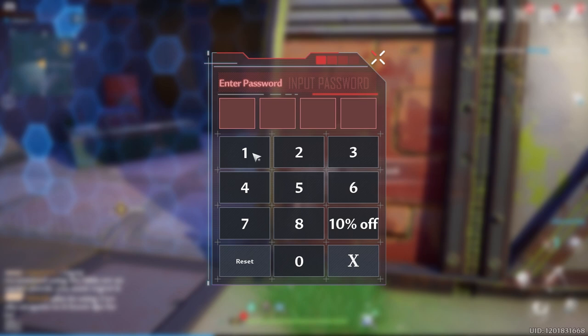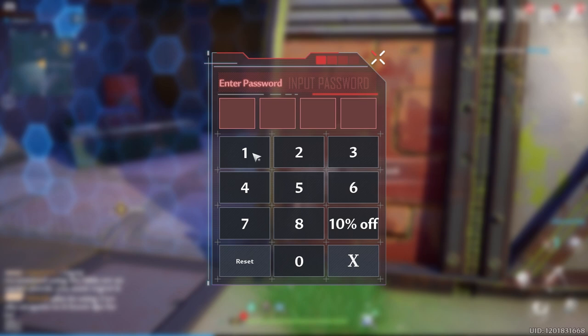One thing to note: I tried to do this in the middle of a mission in the area. It said 'password correct' but the barrier didn't open. If that happens to you and it says password correct but nothing opens, that's why — you're currently on an active mission.